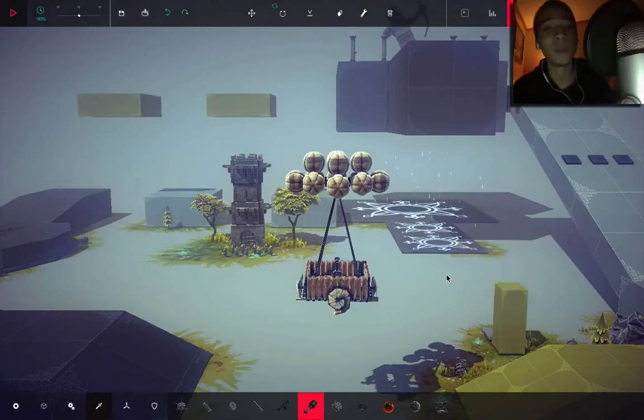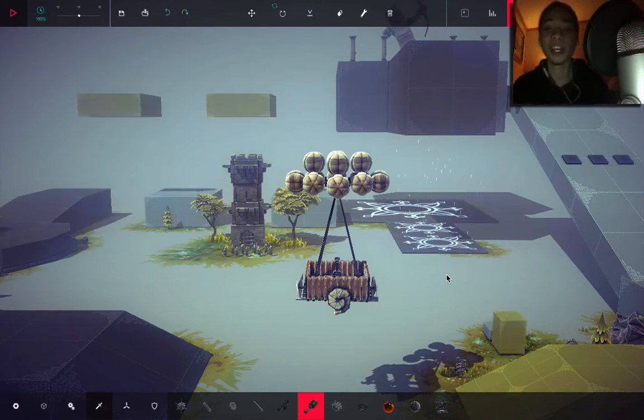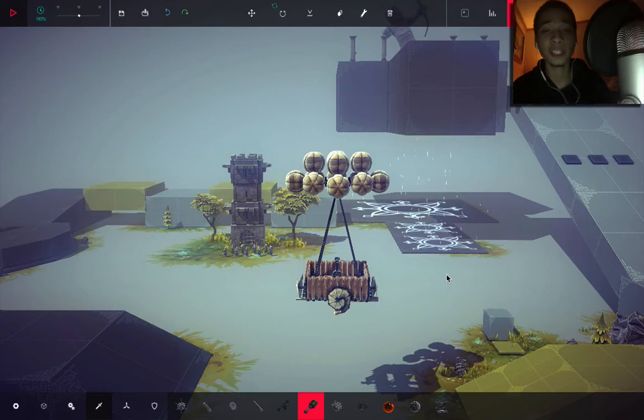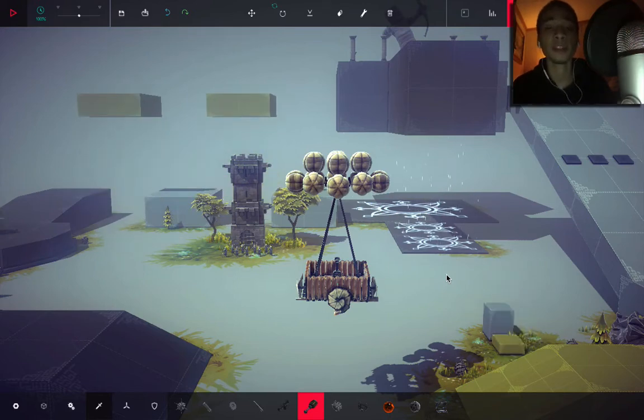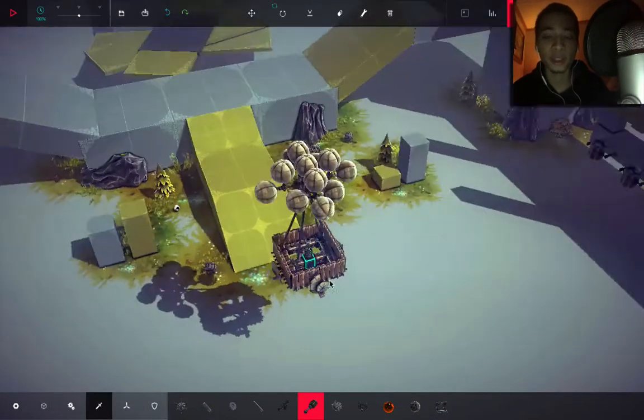Welcome back, my name is JC and this is You, Me and Besiege. I have something really exciting to share with you. I know I did upload a video earlier today, but this was just too good not to share. An update has just come out about three, maybe four hours ago. It's available on Steam and the Humble Bundle. This is version 0.04 of Besiege alpha, and it's awesome. I've already built a small air balloon using some of the new pieces.